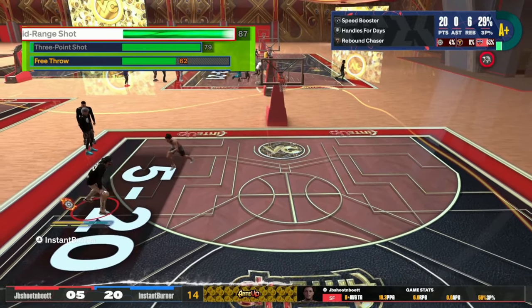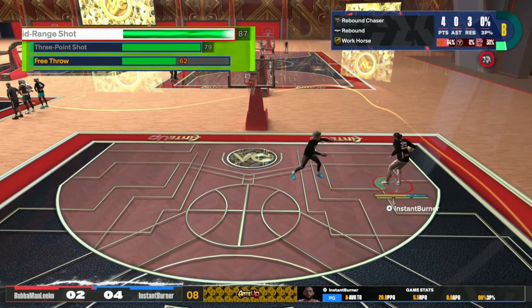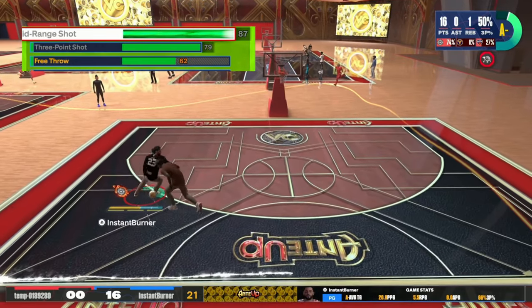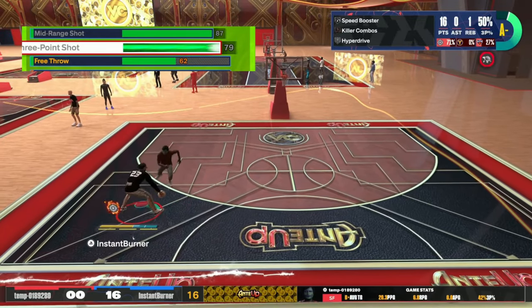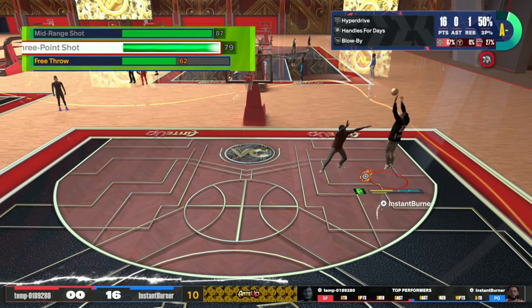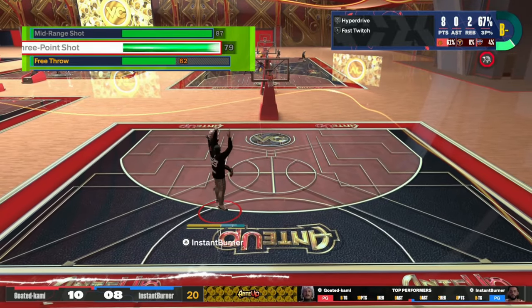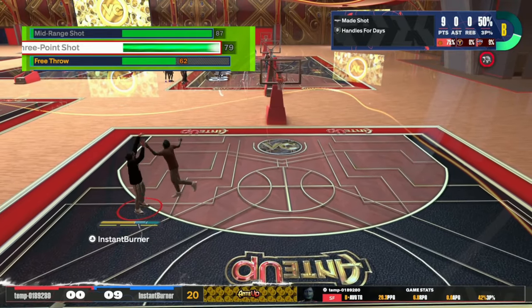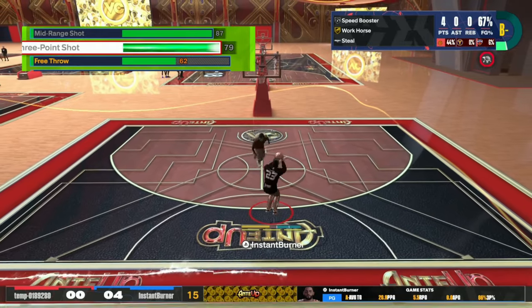For shooting, I maxed out my three-pointer to 79. For mid-range I put it to 87 because 87 unlocks the best base for taller builds in the game — Tracy McGrady. You want that base because it is the least contested base in the game. Even with a 79 three-ball it doesn't matter — I'm shooting in the high 60s. It's really about the base and shoot boosts. I'll be dropping a separate video just for the jump shot I use on this build.